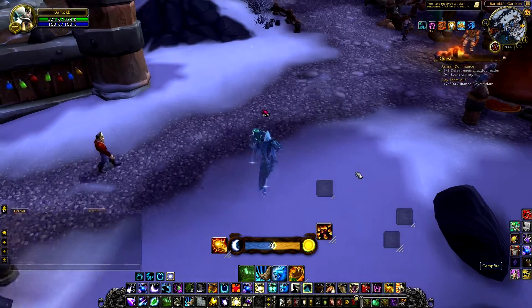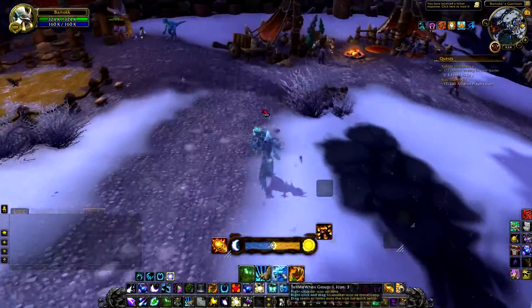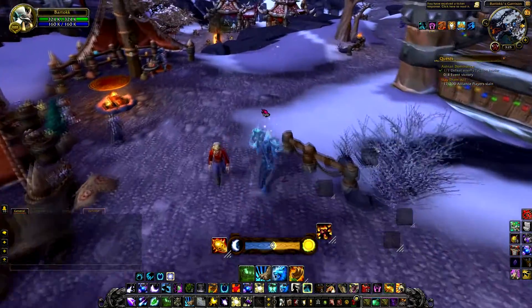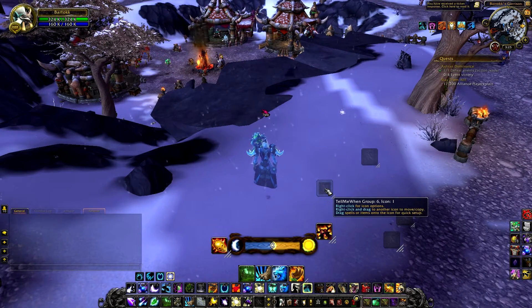Once you install TellMeWhen you'll get a whole bunch of these empty boxes — you'll get four of them, like these four down here. What I suggest is you right-click and drag them and split into a new group. That way you have an empty box if you ever want to add anything and you don't have to mess with what you've already set up.